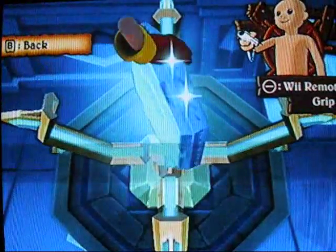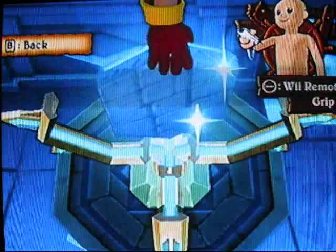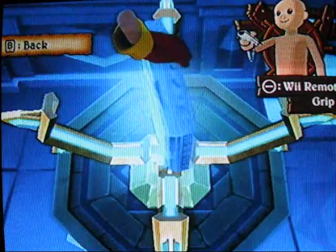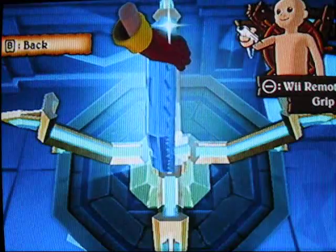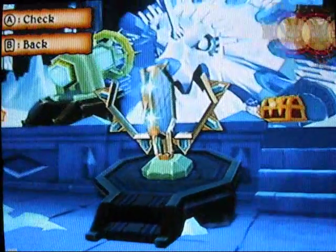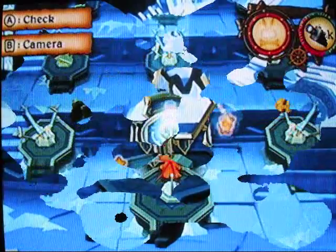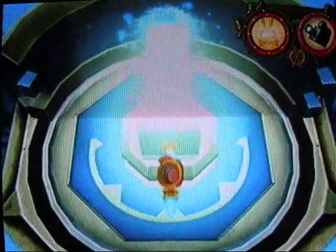To explain how to place mirrors: see the reflective side there, gleaming off light? That is the side that reflects the beam. This dull side will not reflect anything. When you place a mirror on a podium, you have to rotate it until you get the reflective side facing the correct way, then press the A button to set it in place.